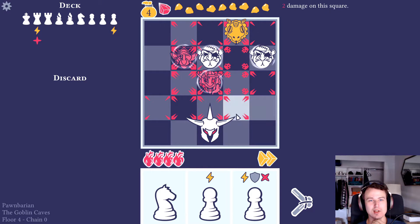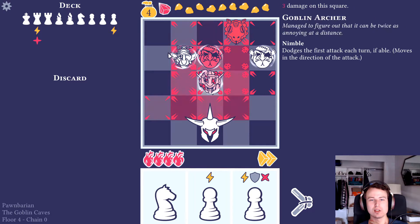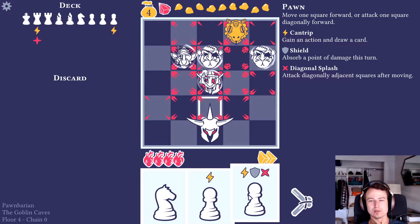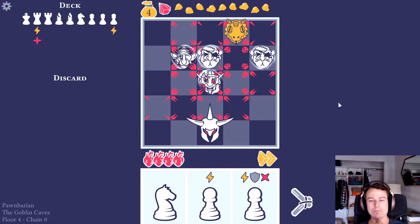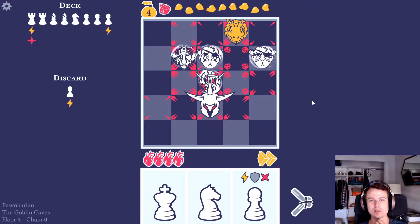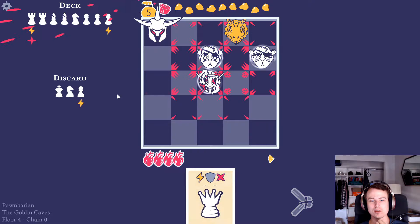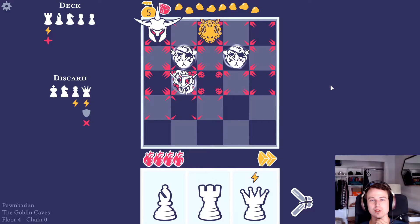We need to set ourselves up to attack from a direction where they won't be able to dodge. Like this guy - if I attack diagonally from here he can't dodge because he can't move backwards into this other guy. I'm also not in any danger currently. I think I'm gonna come here, this is the king not the queen, and we're gonna hit this guy. King takes him, so we've upgraded to a queen now. We got to upgrade immediately for that!